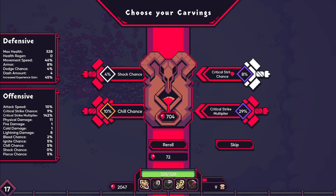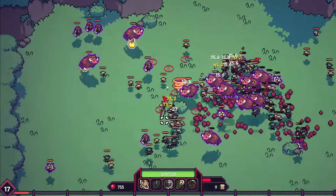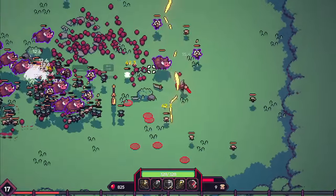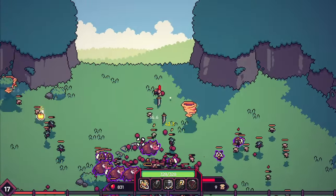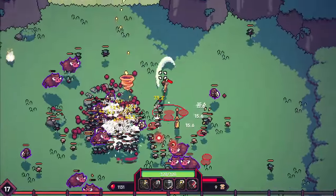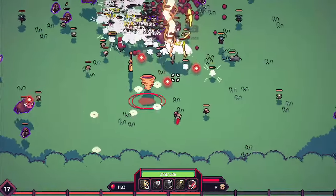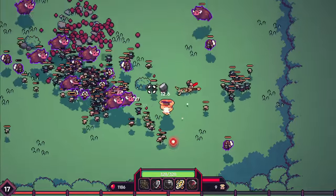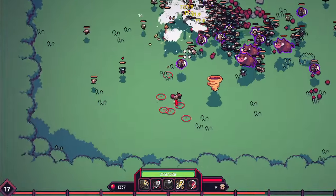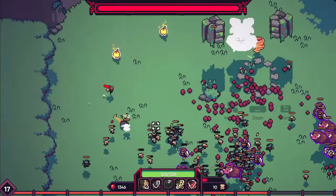Let's get the chill chance just to slow down some movement, and the critical strike multiplier. Pick them all again — might as well. The cool thing about this game that I think really sets it apart is the fact that these bosses feel really weighty and really important. They're not just thicker versions of what you're fighting right now — they're not thicker versions of the fodder. They're actually animated bosses that take up a good portion of the screen, as you'll see in a few minutes. I think that's a really cool mechanic for something looking to stake its claim. There's the health bar — it's ominous when the health bar comes in.